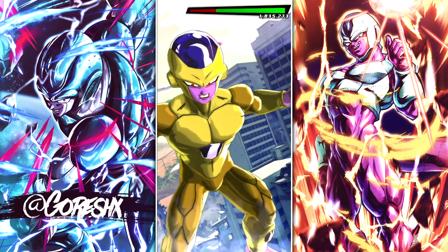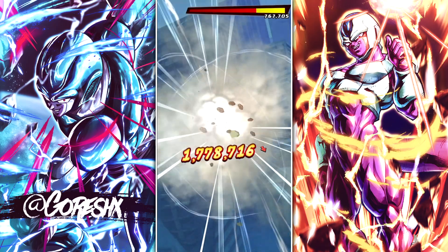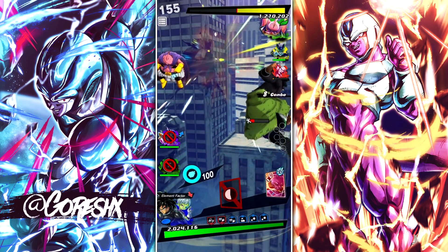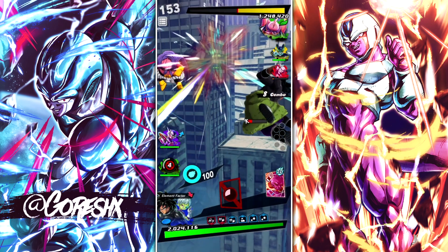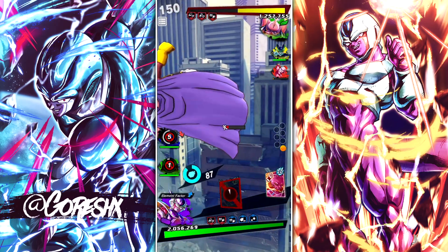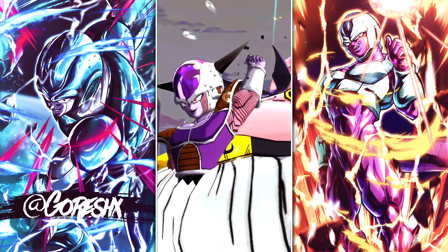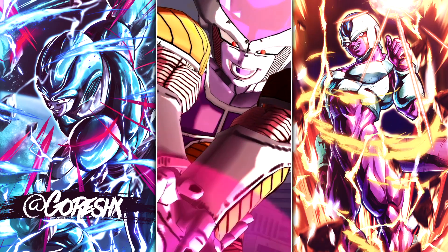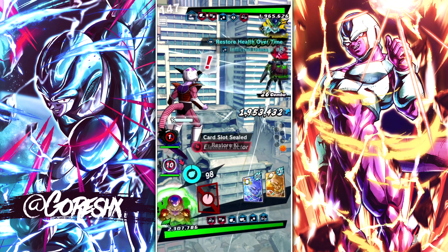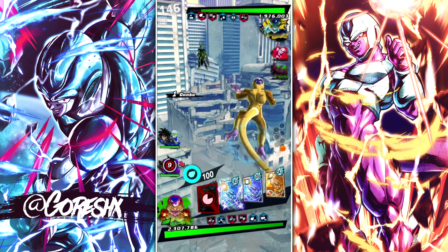I almost picked that — that's a lot of damage. Does Zenkai Boo? Zenkai 7. He's going to hit Kid Boo, I think — actually no, he's going to kill this guy. That's good. Goodbye. That's a bad time to use that, but okay. DCing — and I'll see you in the next one.